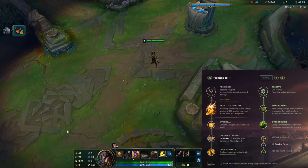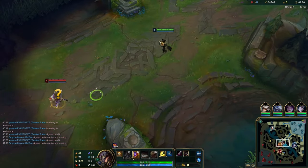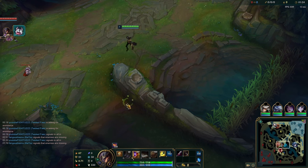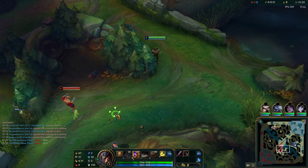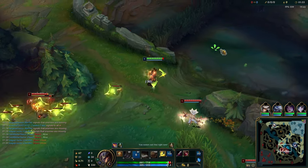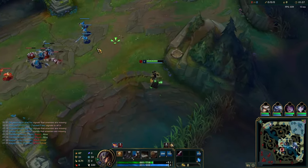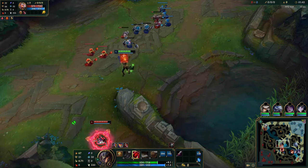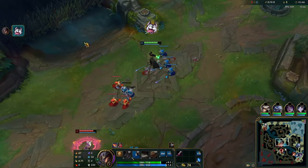We started off with a little invade. We popped ghost to try and get Lee Sin's flash. Unfortunately we didn't have Nimbus Cloak, so we weren't able to catch up in time — it was a wasted summoner. I see Lee Sin started on Raptors, so my idea is to pull the Raptors and make it reset so Lee Sin takes longer to do the camp. But their bot lane is sitting in the bush next to red buff and I get punished, losing both summoners at level 1. It's a horrific start.